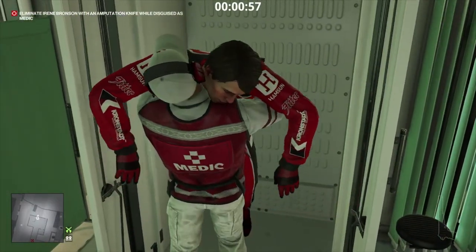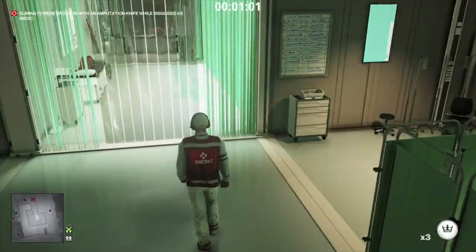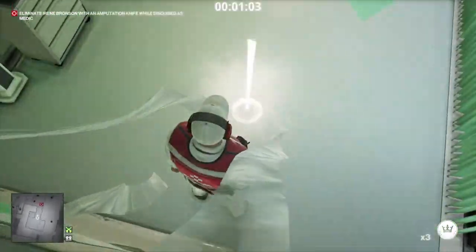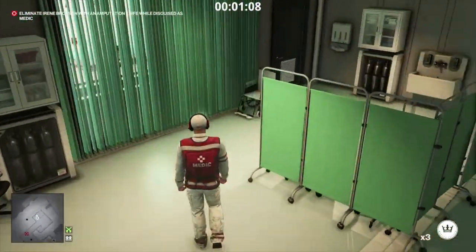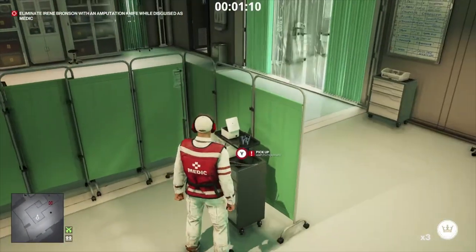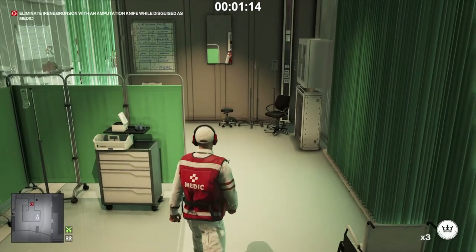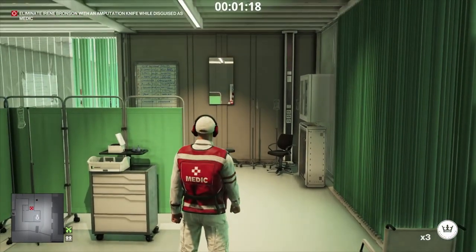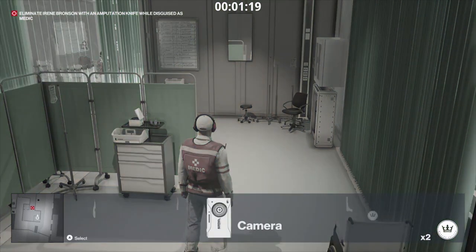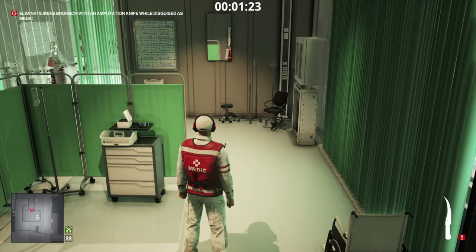Now we'll go and grab the amputation knife, which is just on the other side of these green screens. Our target is actually at the front desk, so we'll just grab the knife and wait here like an absolute creep. Once she stops, throw a coin at the wall and she's going to wander in to see what the noise was. Throw the knife at her and then run to the exit.